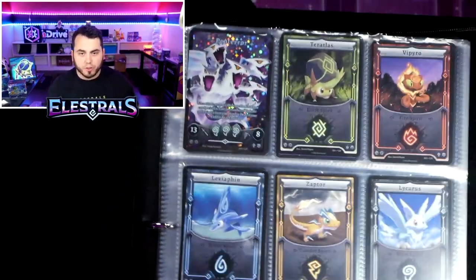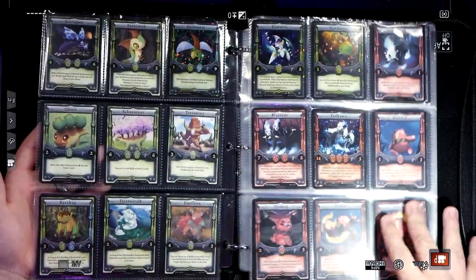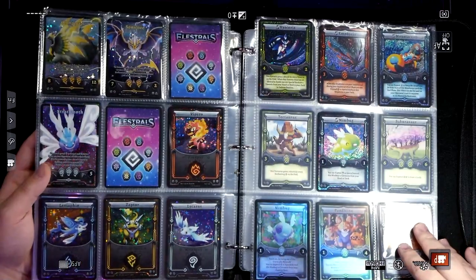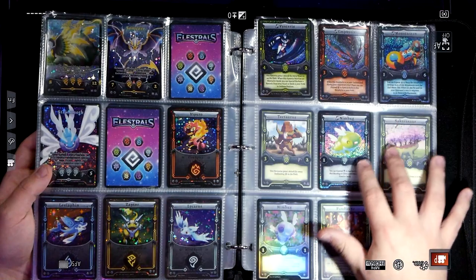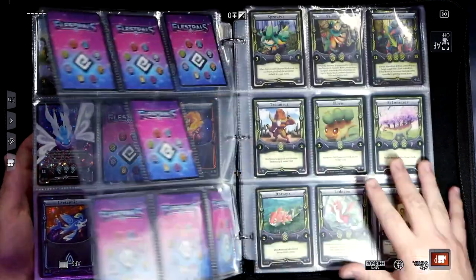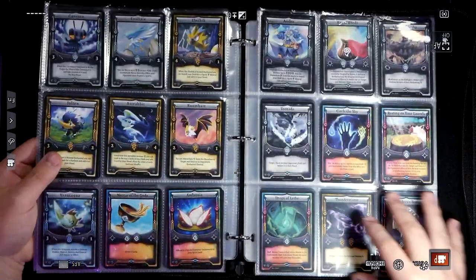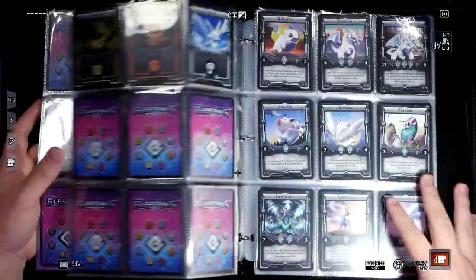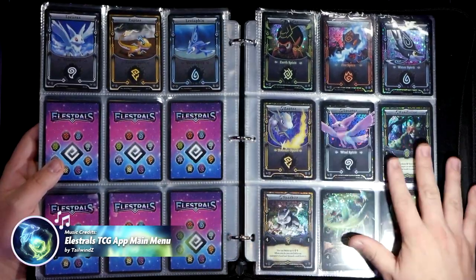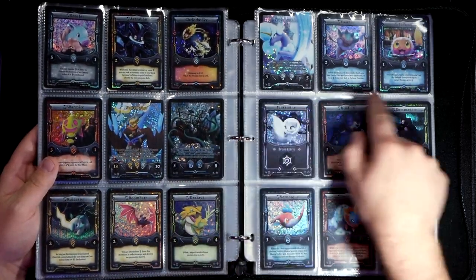I'll give you guys a little binder preview - the binder is coming along. This is the Prototype collection - most people don't have these, it's pretty exclusive. I'm missing a couple Full Arts. I do have the Stellars though, minus Sonic War. And then Prototype cards - Hydraig, Pandasyn, Nimbug. These are the Prototype starter decks - Pentara holo and Centarbor holo, very limited. And here are the promos for Kickstarter - the blister pack promos, then starting from Pandasyn for the free promo pack, every single one in order.